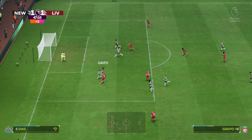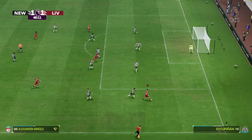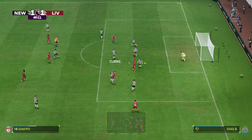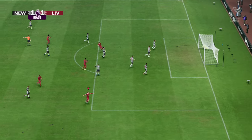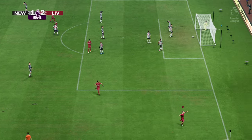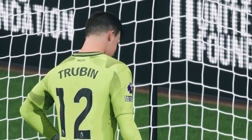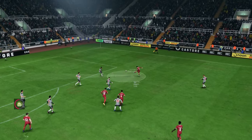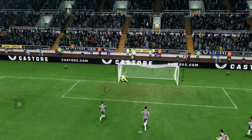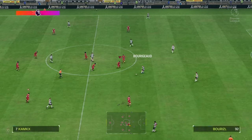Eberechi finds Cody but couldn't pull the trigger. Trent sent down the right, delivery headed away, and Clark gets it. Gakpo couldn't shoot — I trust Clark to win it. Jack tries his luck and catches the keeper out with an absolute scorcher. He missed a penalty here in the Carabao Cup last 16 shootout loss to Newcastle — as a former Black Cat, the Newcastle fans were loving that. But they're certainly not loving this: Truman was off his line and Clark catches him out with a wonderful half-volley into the top corner. Liverpool complete the comeback and lead in the North East.